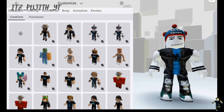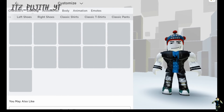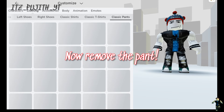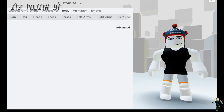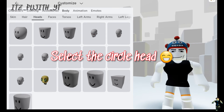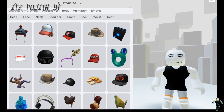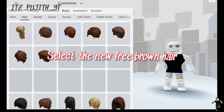First, you need to remove your hair, head, etc. Select a random shirt, now remove the pants. Select the circle head. Done guys, now time to try the hack — select the new brown hair.